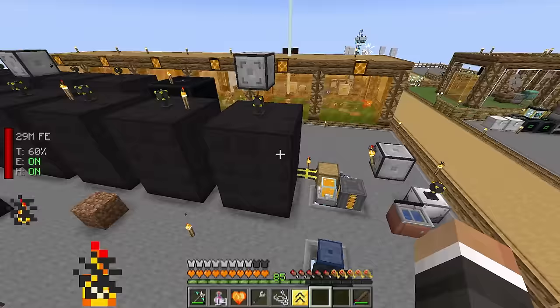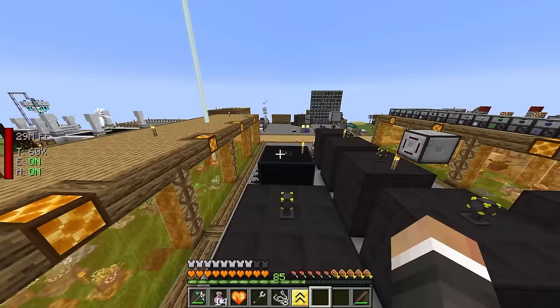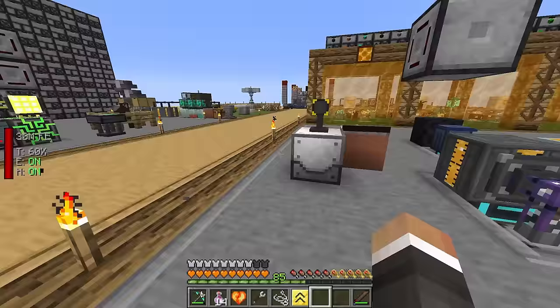We're currently at 1,106 out of 141,000 dragon eggs - about 11 times faster than before, but it's still going to take about 12-14 days at current speed. So we're going to have to build many, many more apiaries - approximately 140 more - to get this done in a reasonable time.